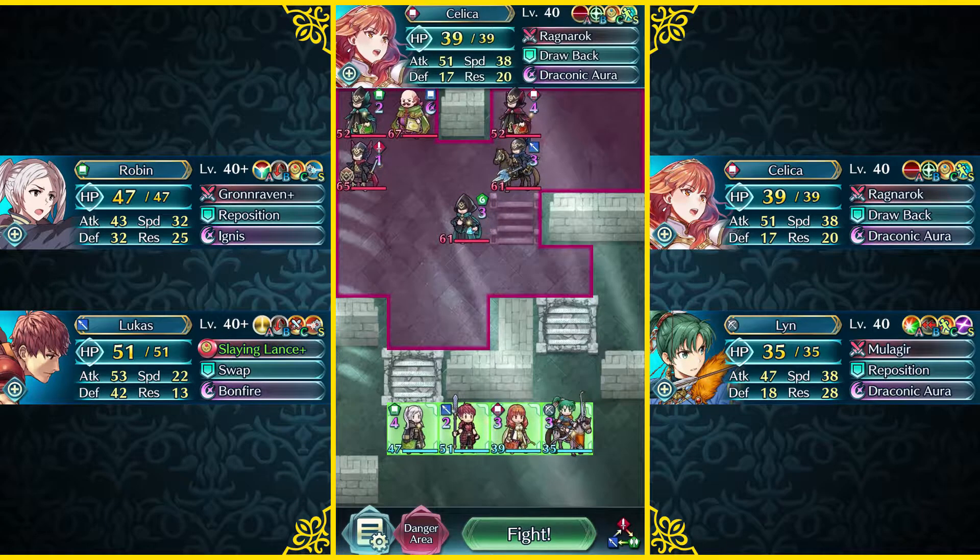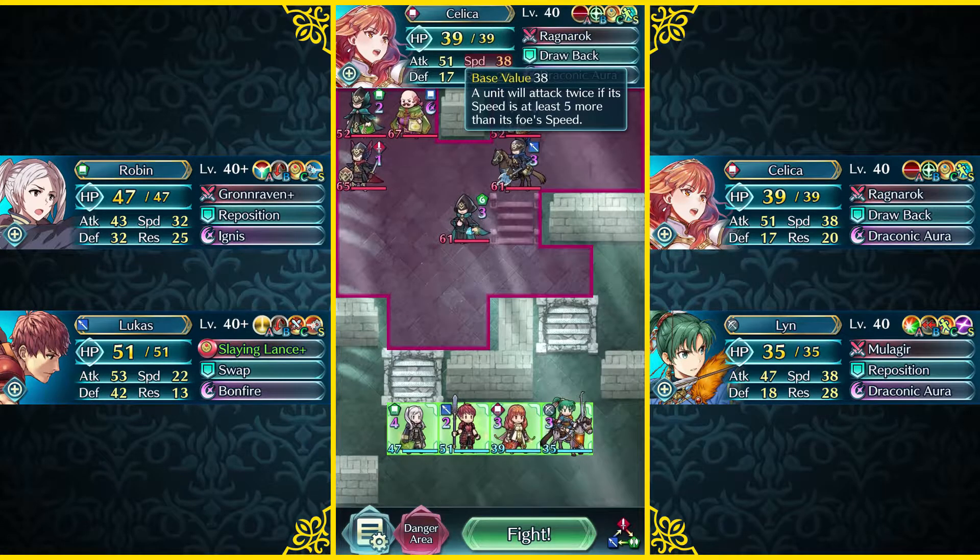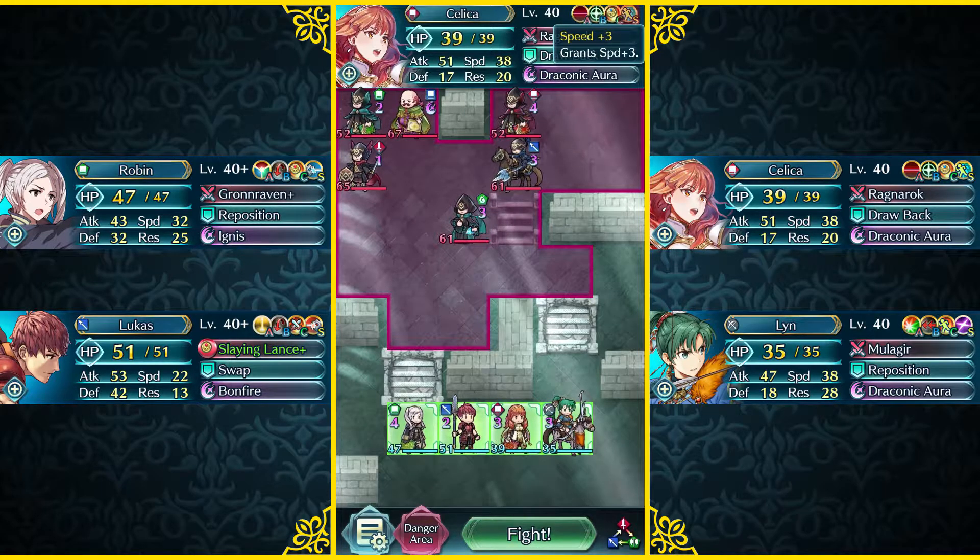We're also running my Celica over here with my standard Ragnarok and Life and Death 3 set, and because she is actually minus speed, which is quite unfortunate, I'm running a speed plus three seal to help her out with that.